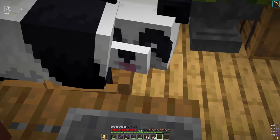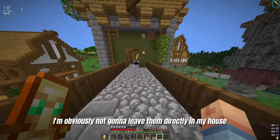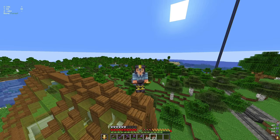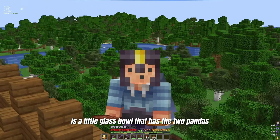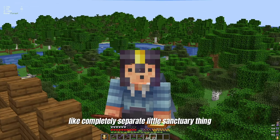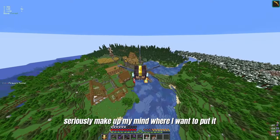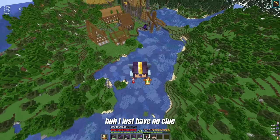See, this one doesn't have lipstick. I think they make a cute couple. I'm obviously not going to leave them directly in my house. So I need to figure out where I want to build a little panda sanctuary building. I think it'd be really cool if I put a village surrounding it and right in the center is a little glass bowl that has the two pandas. Make their own completely separate little sanctuary. I just have no clue where to put it — either there or there.